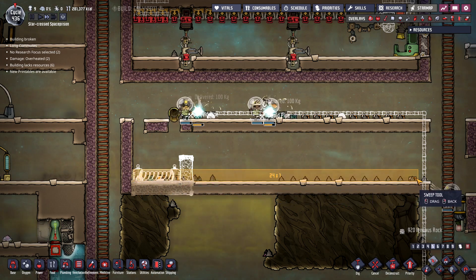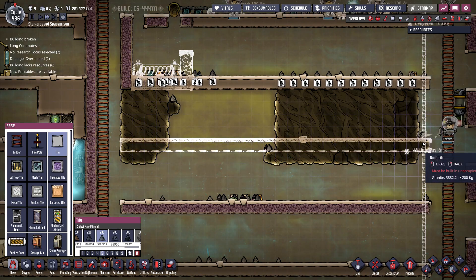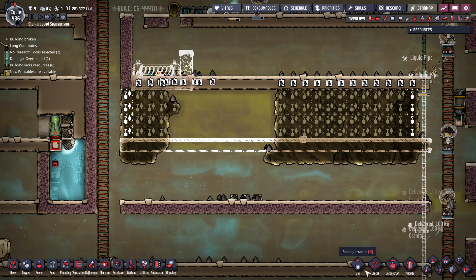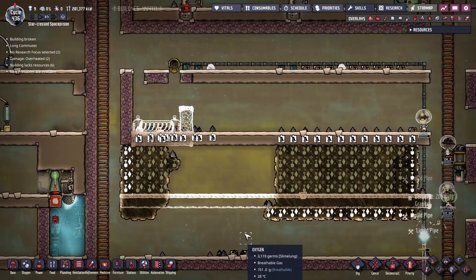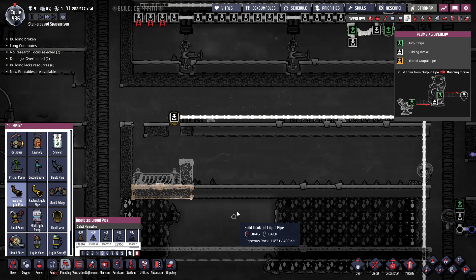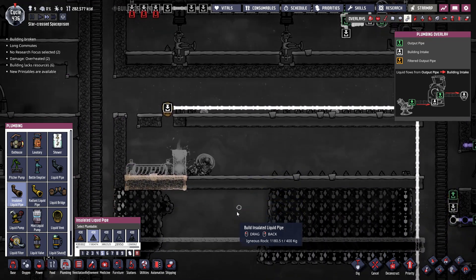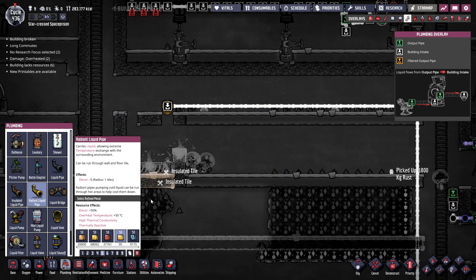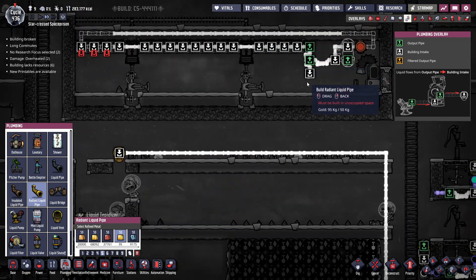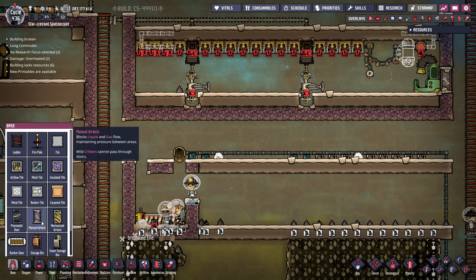Let's make sure to sweep all this and get it out of here. I'm going to put in the floor underneath and then dig all this out — it needs to come out of here anyway. Pitcher pepper plants require polluted water, so we're going to have to run some radiant pipe in here. Do we just put a tank up here so we have an eyeball on it? If our polluted water ever runs dry, we'll know about it.